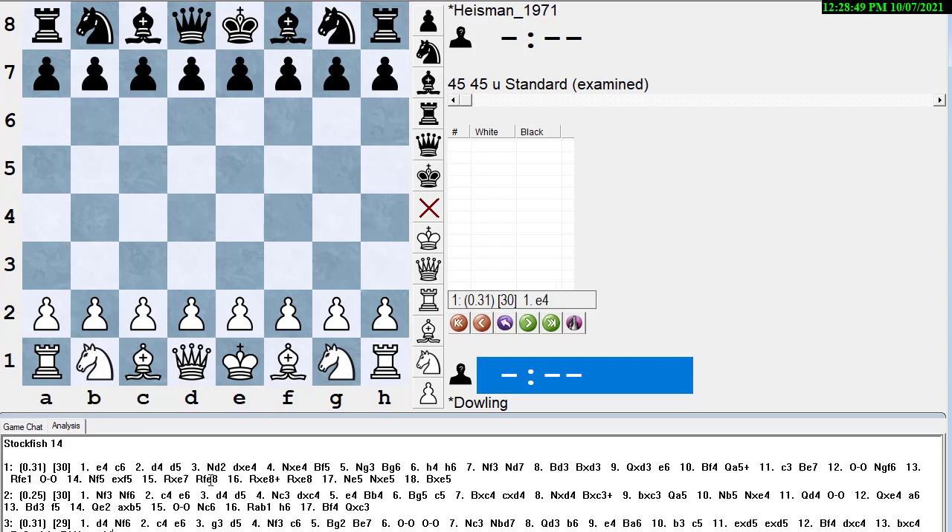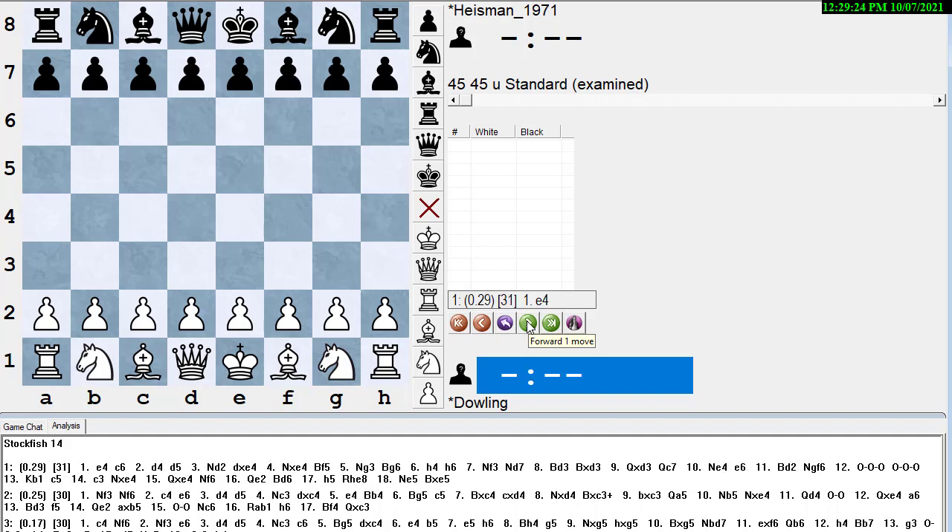I'm going to go over a game I played at the Pan American — one of my all-time favorite games. I was black, my opponent was rated 2060, I was rated slightly higher. In those days being an expert was really good; there weren't a lot of masters around. Now, if you have a database or an opening book you don't need the engine for the first few moves. I don't have my database built in, so we'll have the engine's unbiased views.